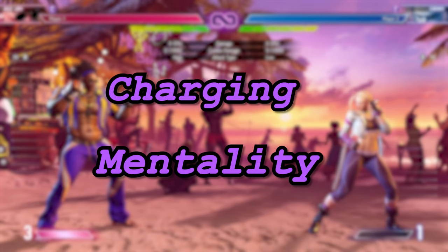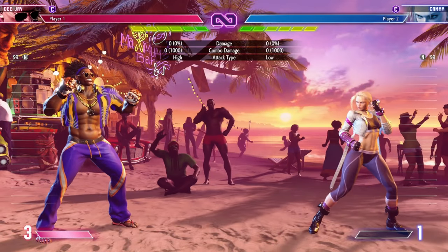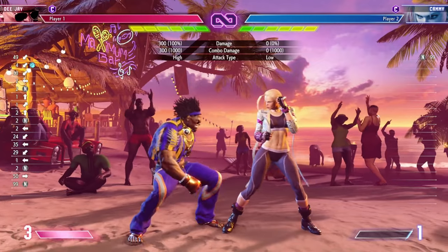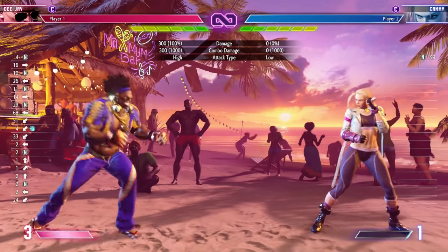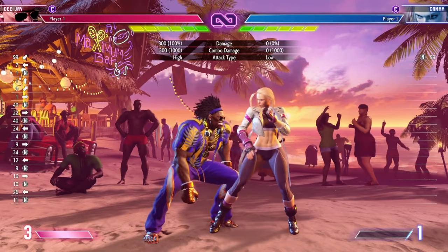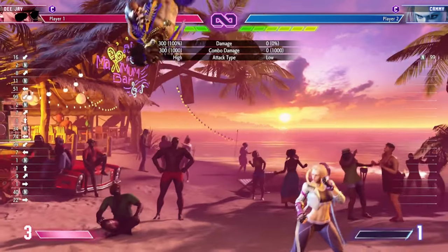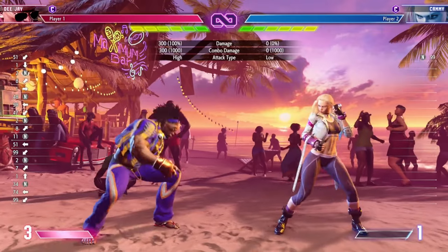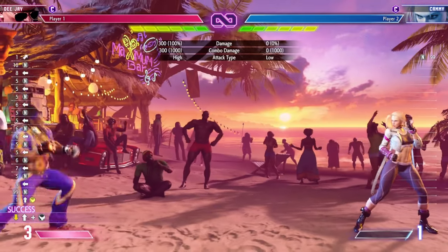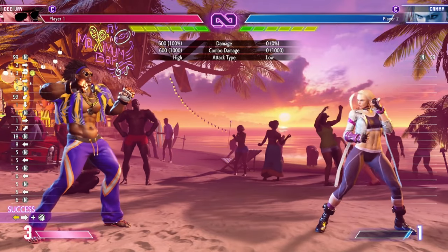You have to have the mentality of a charge character. This is something I was struggling with and still kind of am. Every time you move forward or plan to do anything, you have to hold back. So here's a couple of examples. I can do a jump forward, and as soon as I jump forward, I'm holding down-back. That's preparing me for anything Kami could do. So if I'm in the back and I jump forward while holding down-back, if she jumps I can do a DP. If I'm at a distance and I jump forward holding down-back, as soon as I land I can throw a projectile.